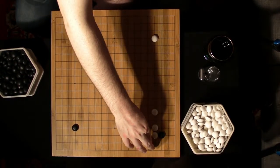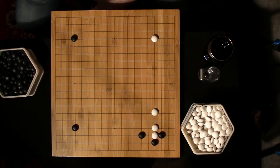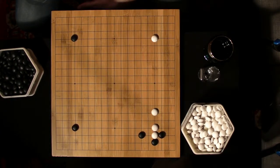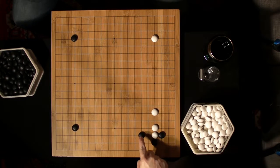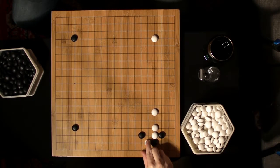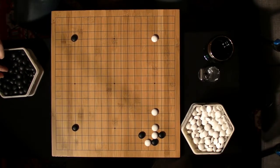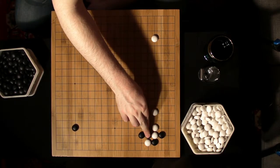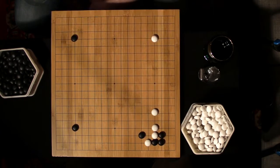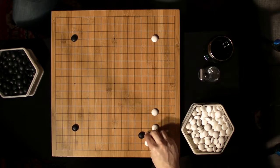Black will hane underneath. Notice that White can't cut here because he'll be ataried into the corner, or into the wall. Black is attempting to connect up to his other stone — if Black gets a stone there, this stone and the two others will all be connected. So White prevents that by going here, threatening to put that black stone in atari. Black doesn't have time to cut immediately because of the potential atari, so Black has to fix his shape. Now that Black is fixed, he would have time to cut, so White has to also fix his shape.